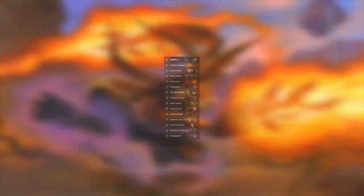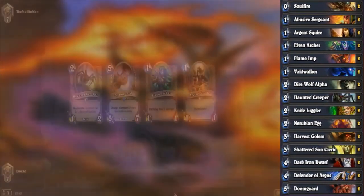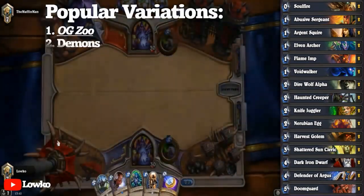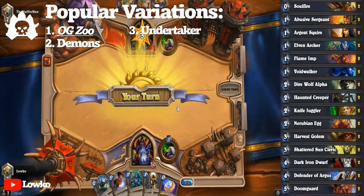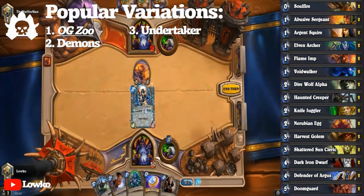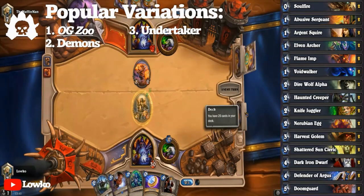The reputation of fast legend continued into Curse of Naxxramas, but how that legend was achieved differed from Zoo to Zoo. Unlike other archetypes which cherry picked one or two new cards, Zoo was able to take advantage of a whopping six new cards — nearly 20% of the 30. We'll go over each of them week by week, as Naxxramas experimented with releasing cards every single week rather than all at once.